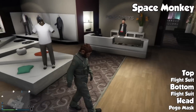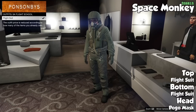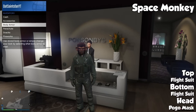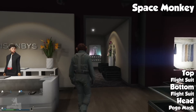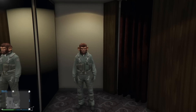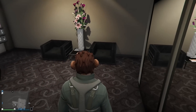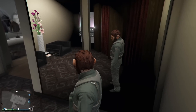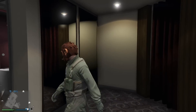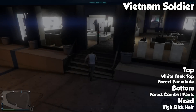Moving into the fourth outfit, we have a really simple but still pretty cool one called the Space Monkey, submitted by Elderly Gaming. Literally all you need is the flight suit and then the pogo mask. Now I know some of you might have run into that glitch where it took the pogo mask out of your inventory — unfortunately then you won't be able to do it. But it's really simple, really cheap, and pretty cool because who doesn't like the pogo mask. You can even glitch and get the actual helmet on with the mask underneath so you can actually pretend you're a space monkey. Really easy to do.